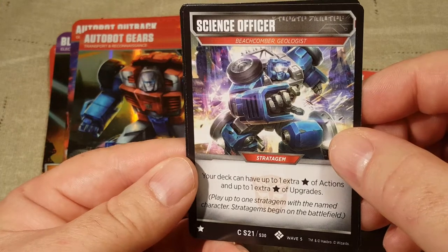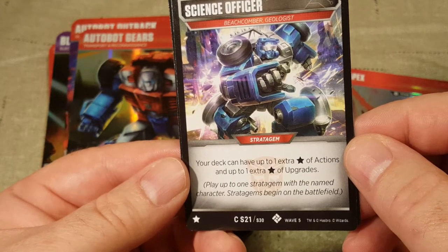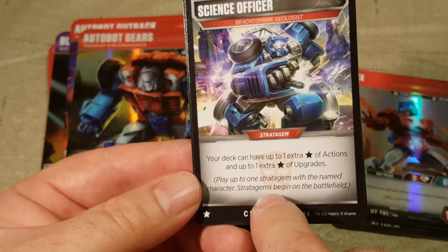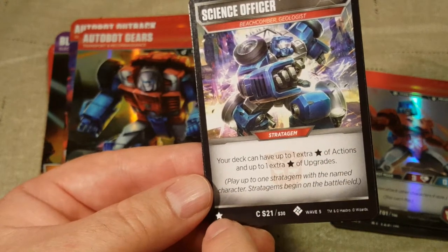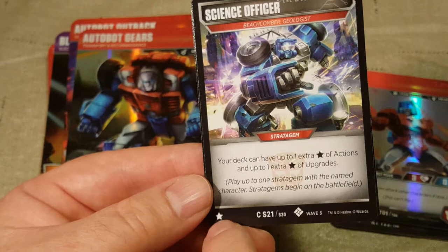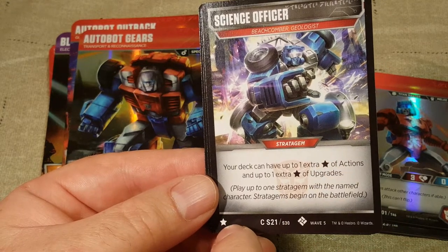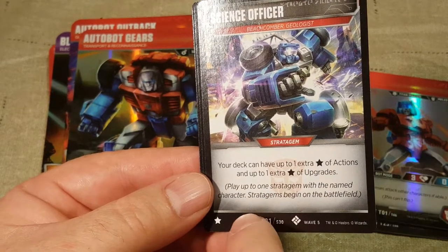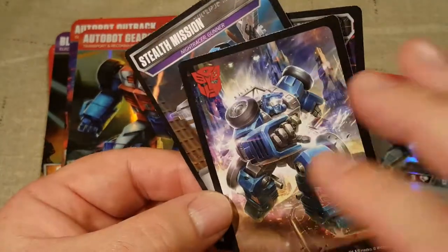Next is Science Officer, for Beachcomber Geologist. Your deck can have up to 1 extra star of actions and up to 1 extra star of upgrades. This is a really cool card because it gives you 2 extra stars — it does take 1 star away, so you're really looking at 25, 26, 27 total. The back shows Beachcomber.